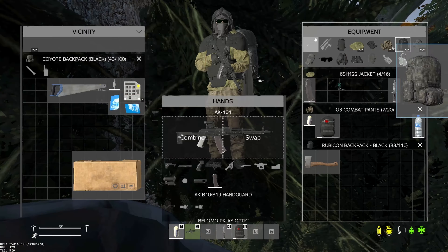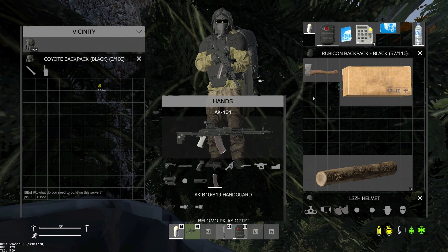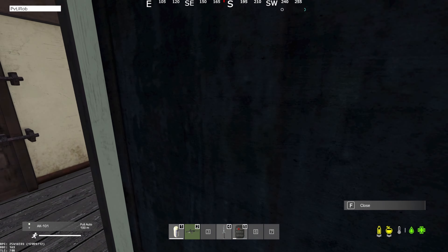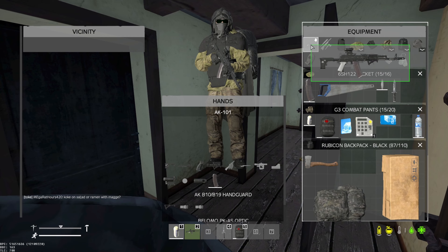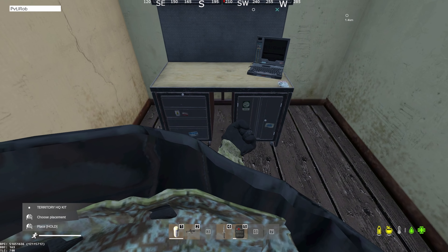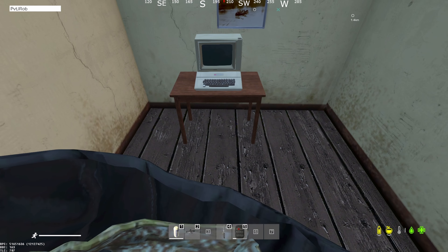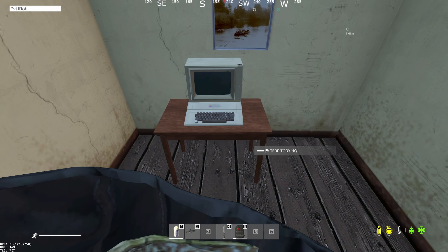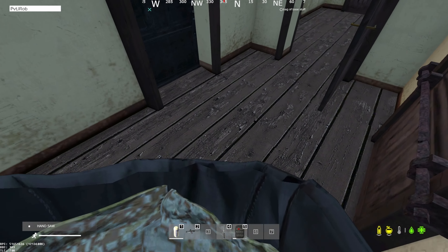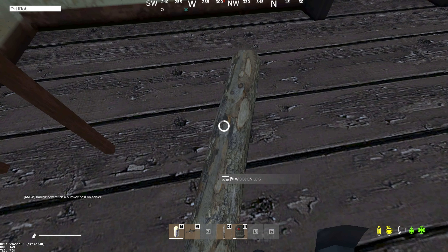You can hold right click and hover over your items to pick them up, then you've just got to find your building location. I found the spot I want to build in. First things first, put the territory HQ kit in your hand to see if you're even allowed to build here. In the left corner it says 'choose placement' — that means you're allowed to build here. If it says 'no build zone' you cannot build, meaning you're too close to another base or a military area.